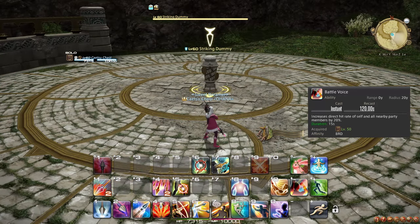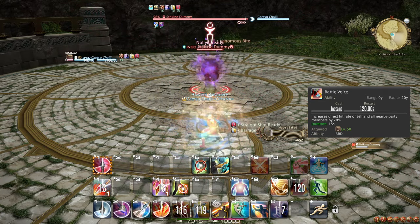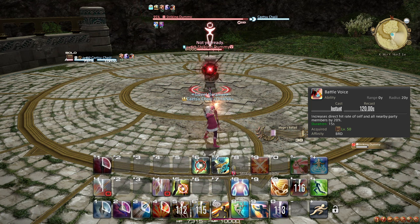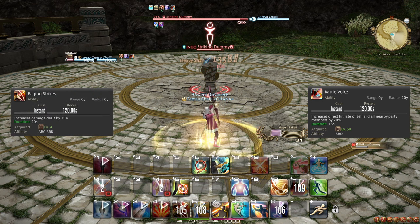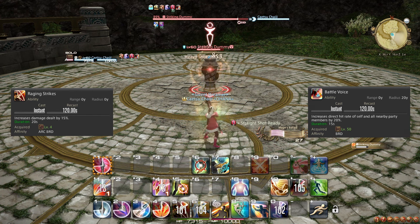At level 50, you learn the ability Battle Voice, which boosts you and everyone in your party's direct hit rate by 20%. As it has the same cooldown as most of your other buffs, it should be used alongside them. As the duration of Battle Voice is slightly shorter than Raging Strikes, you can reasonably delay Battle Voice a couple of weapon skills while they still overlap.